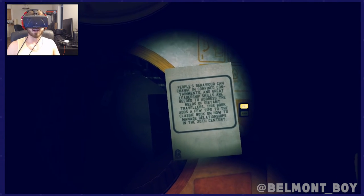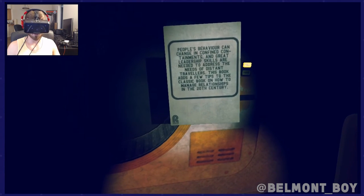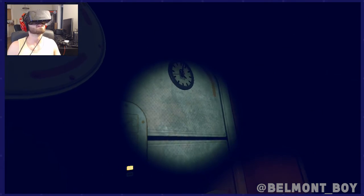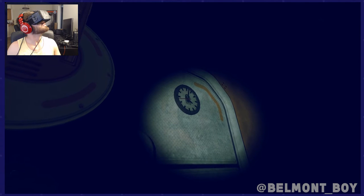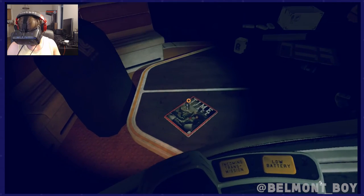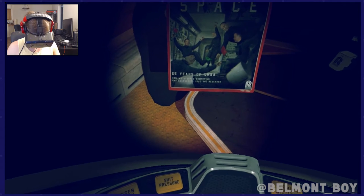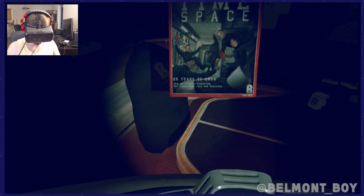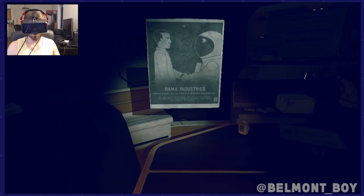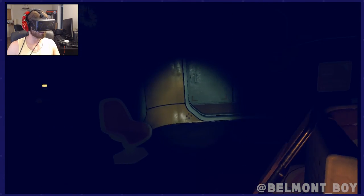'How to Make Friends and Influence People in Space — people's behavior can change in combined containments and great leadership skills are needed to address the needs of distant travelers.' Very important — I can only imagine. Is that a broken clock, or are we in some sort of weird time loop? 'Time and Space — 25 Years of UNSA: How We Stopped Competing and Learned to Love the Research.' Reminds me of Dr. Strangelove. Ram Industries — nice, more mugs.